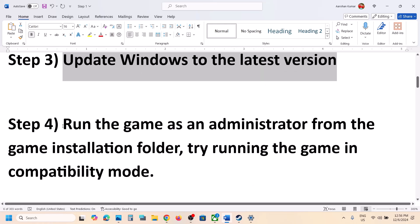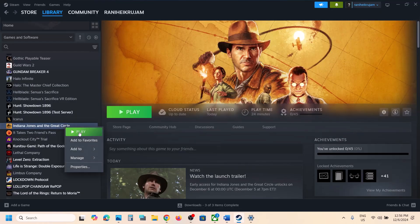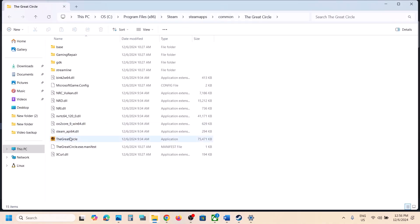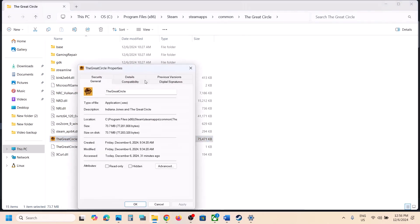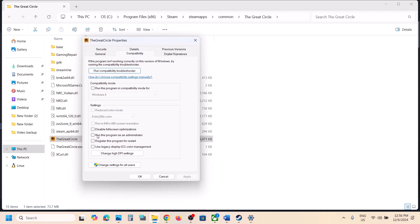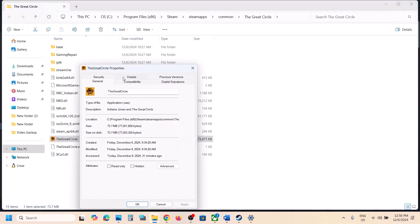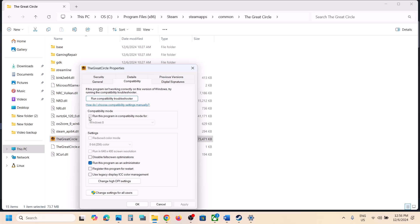The next step is to run the game as an administrator from the game installation folder. Go to Steam, right-click the game, select Manage, then click Browse Local Files. Double-click to try launching the game from there. If that doesn't work, right-click again, go to Properties, go to the Compatibility tab, and put a check on 'Run this program as an administrator.' Hit Apply, click OK, then double-click to launch the game.